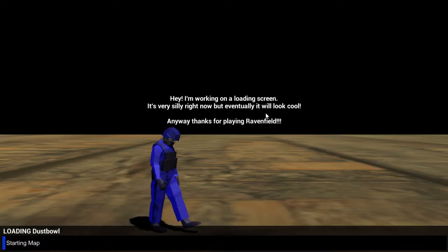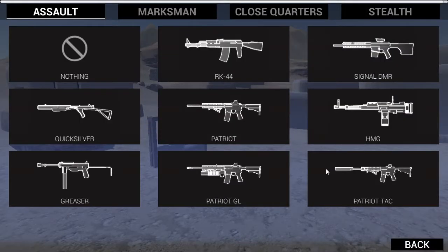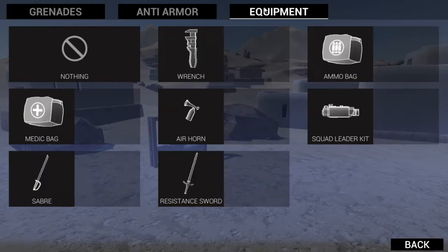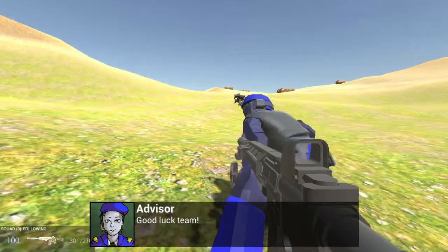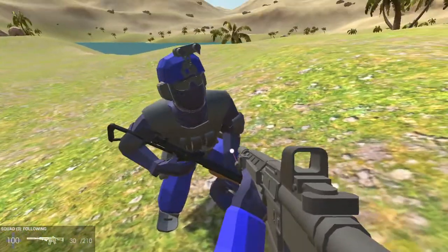Let's do this — pretty excited for this. Oh, daytime! Alright, there's a new weapon, that's pretty awesome. We'll go with the squad leader kit. It seems like a bunch of the flags have been removed — not from the map but I'm assuming from the game mode. Good luck team — oh my god, these guys look awesome.